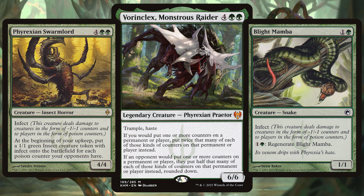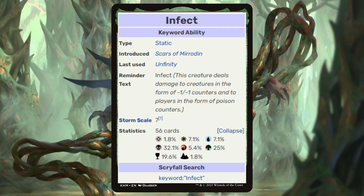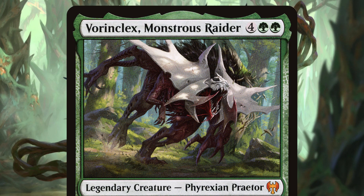But if you want to be extra evil, divert into infect. With 25% of infect cards being green, we can infect our opponents twice as quick, thanks to Vorinclex doubling those poison counters. You hate to see it.